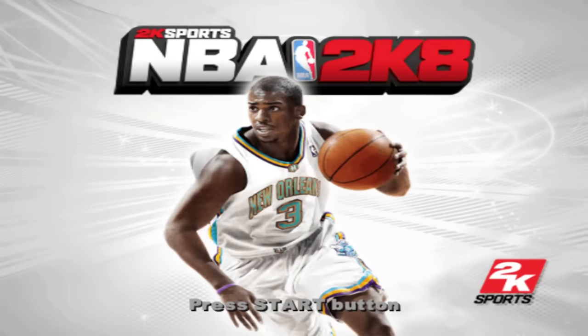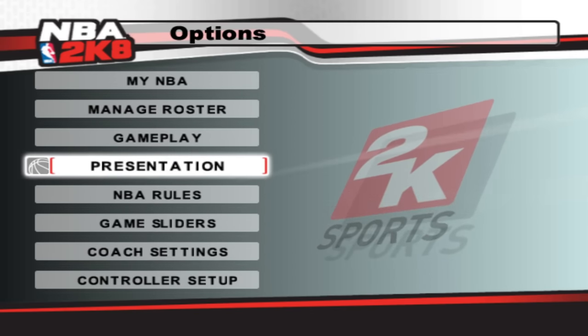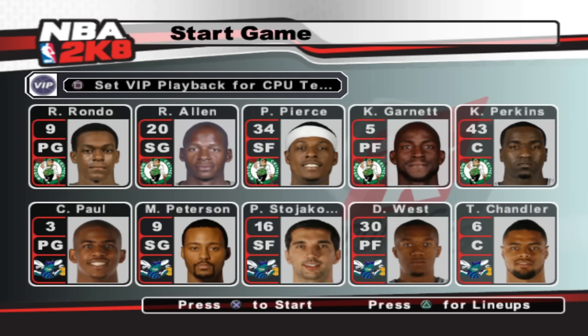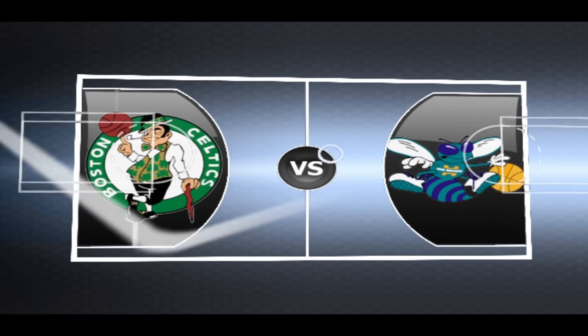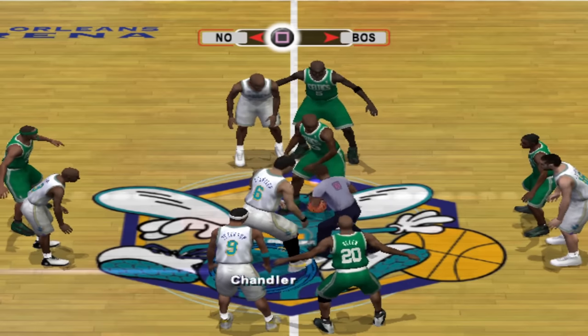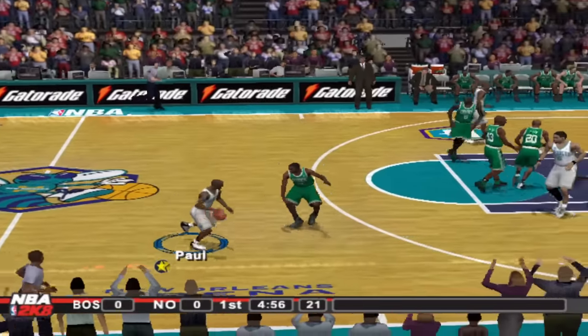NBA 2K8 — we got Chris Paul as the cover athlete. We actually have normal controls in the game now! Chris Paul is a 91 overall in this game. We haven't had the top player as the cover athlete in any game except for the first one with Allen Iverson. We're facing off against the Celtics, probably one of the best teams in the game — this is actually the year they went on to win the championship. I finally won a tip-off!